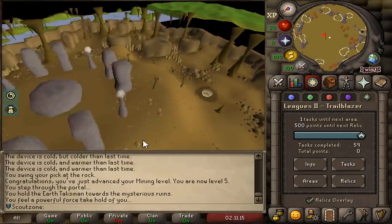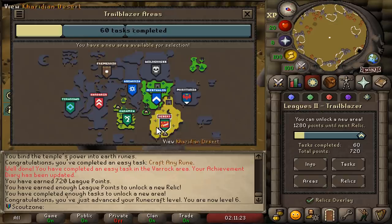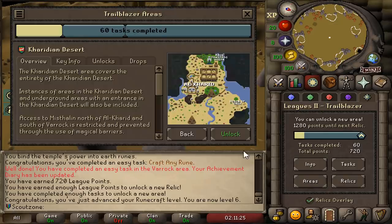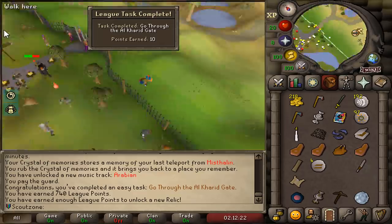And this is going to be the last task - we can now unlock a brand new area. The area we're gonna pick is the desert. What a nice animation unlocking it.